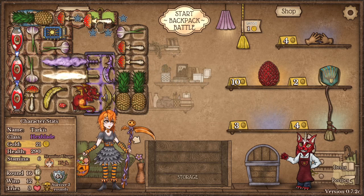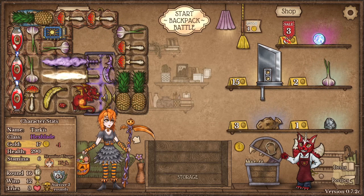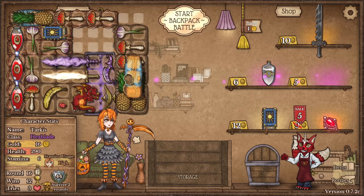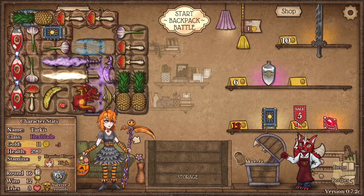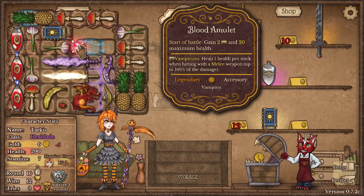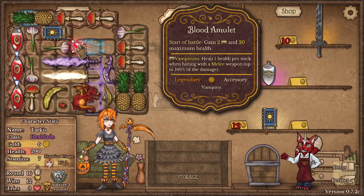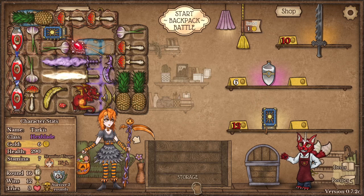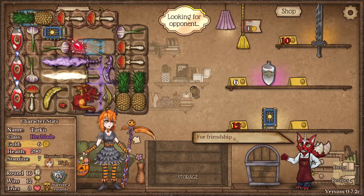I'm going to buy this and put it up there. I've got 18 — I'm going to pull the cord. I need bag space. There we go. I can buy this blood amulet — it gives me two vampiric and 20 health right off the bat, so that helps. I've got six left and we'll hold those over till next round.